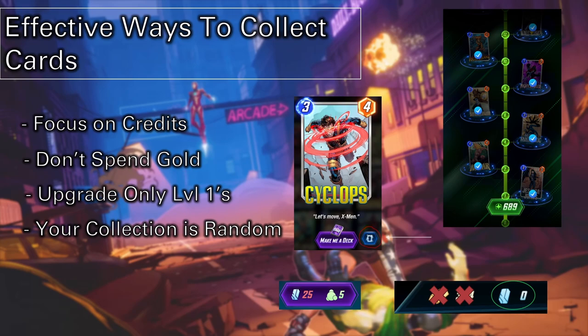Upgrade only level 1s. When I say level 1s, I mean cards like Cyclops — ones that only have a white border. When you hit the upgrade button in the bottom right-hand corner, it pulls up a cost of 25 credits and 5 boosters. Boosters are something specific to each character that you earn when you use them in battle.